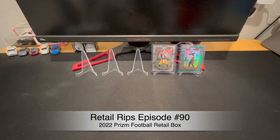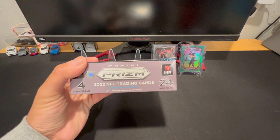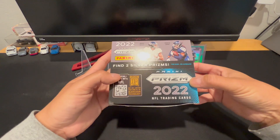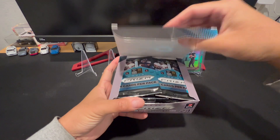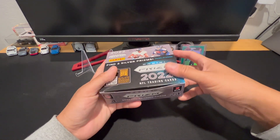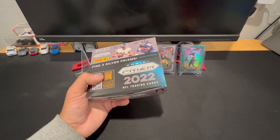Welcome back to Ricky Premium Sports Cards. Today we're working on 2022 Prism Football and we've got the retail box format that I promised you from the last video. We've got a full 24-pack box. You can get these at Target — they're $3.99 a pack, which comes out to around $110 after taxes here in California.